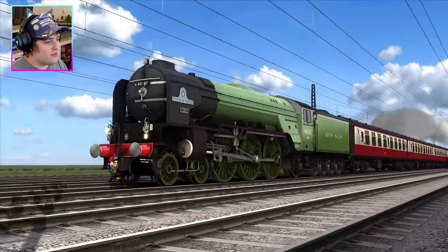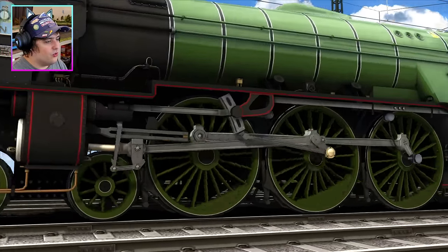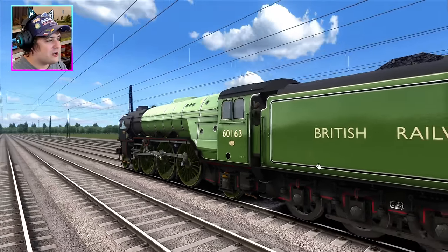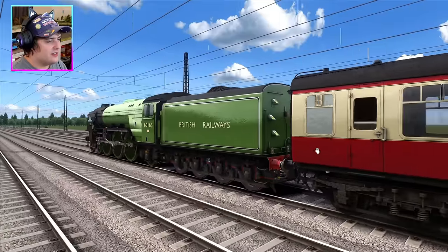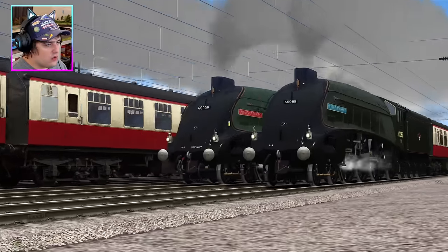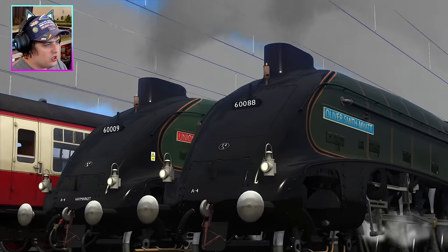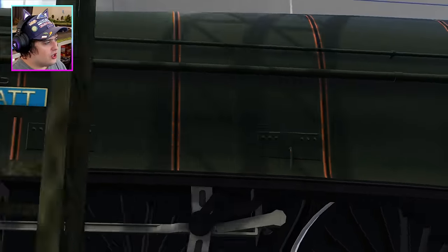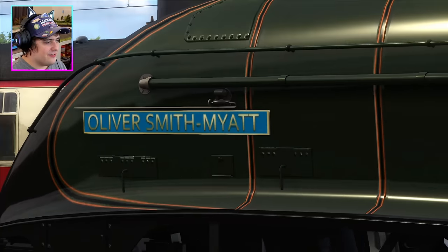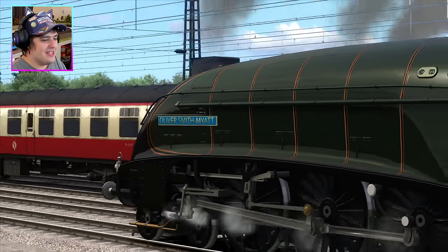Tornado is pulling away and pulling away very well — look at Tornado go! Beautiful, looks nice. I do like Tornado in this livery, the British Railway apple green. But how is Union of South Africa doing? And how is Oliver Smith-Mired doing? That looks good. It's quite weird seeing my name on the side of an A4 — it looks fantastic. It is a bit weird, isn't it?